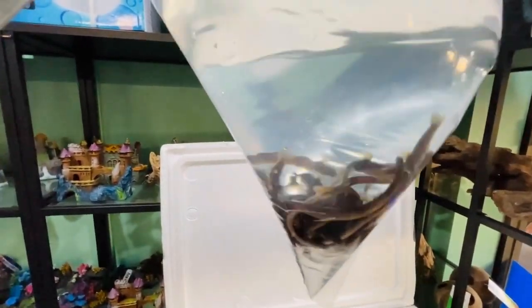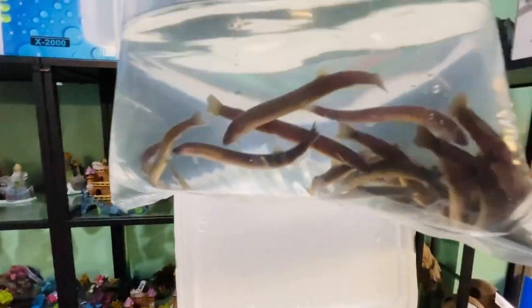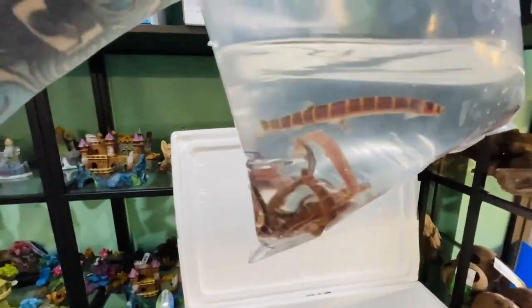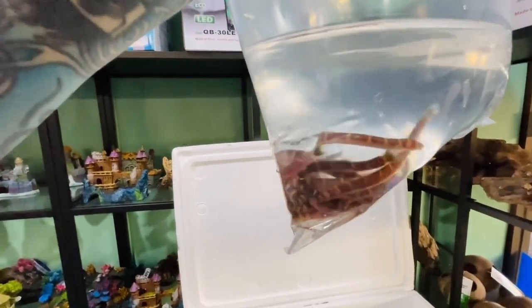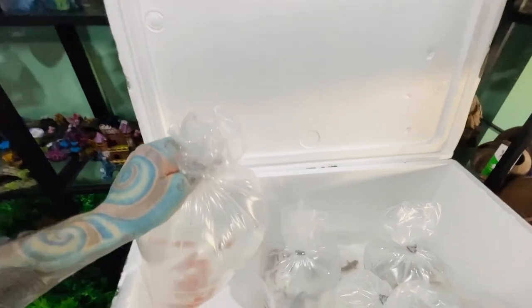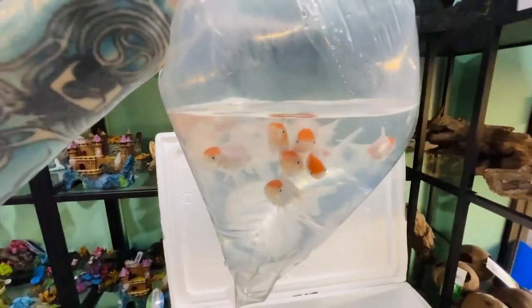Black kuhli loaches - we have them back in stock! They are huge, huge, huge. Peaceful catfish, great for community tanks. There is another bag of jumbo kuhli loaches - these are monstrous, probably about eight to ten centimeters max. We have them back in stock for all the people that missed out last week.